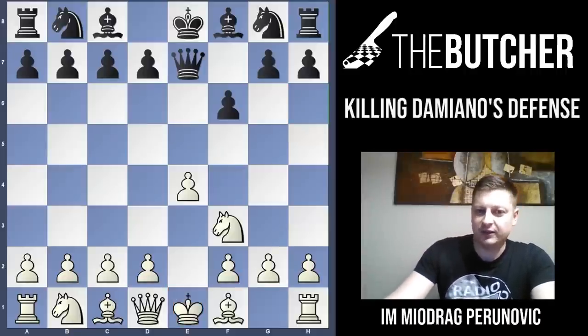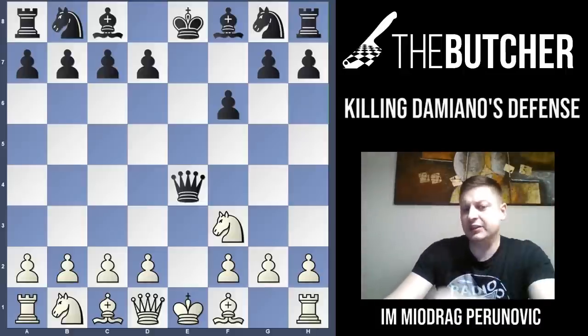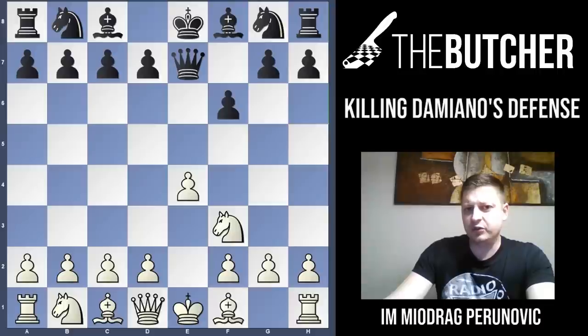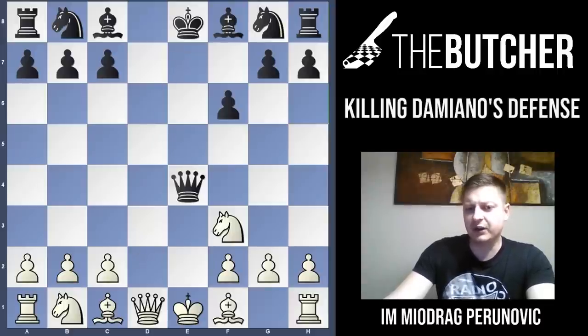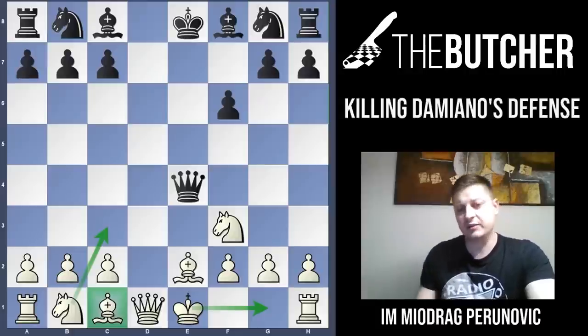So after Nf3, Qe4, usually you give the pawn back — that's generally how you have to play in this position. If they play d5, you're just going to defend this pawn with d3, open the dark-square bishop, and when they take the center, you do Be2 followed by short castle and Nc3, where the dark-square bishop is already open. The position is almost winning for white in terms of great development and activity of the white pieces.